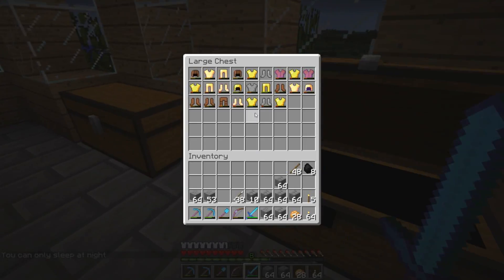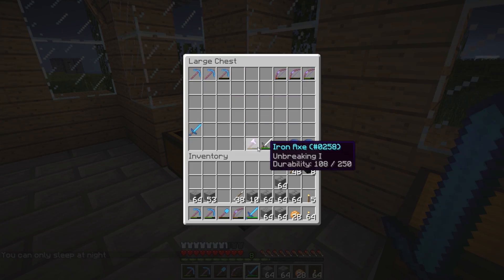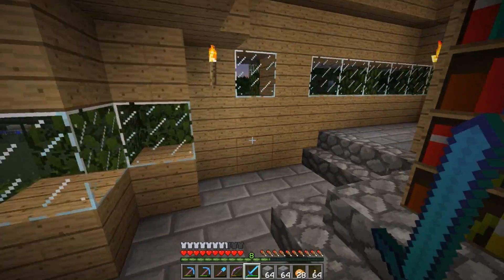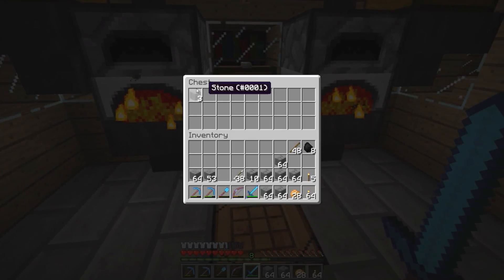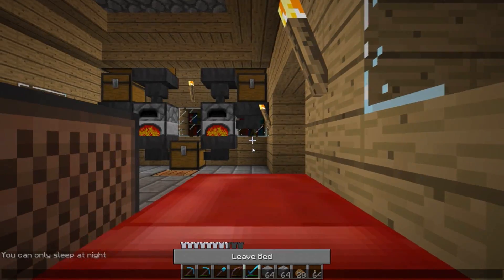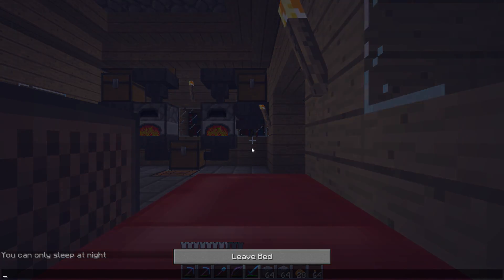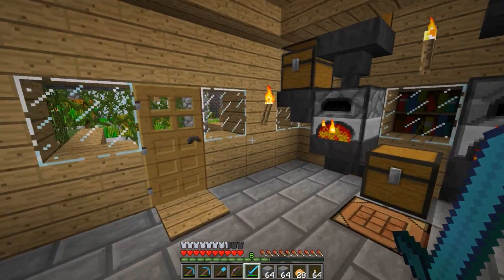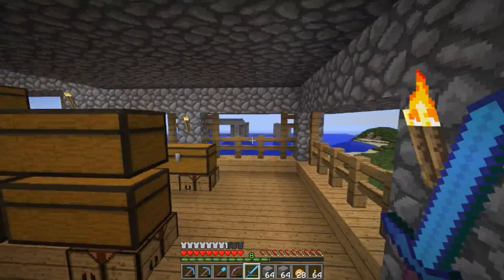We've got some decent iron armor at the moment. I want to try and get some new weapons soon - I need to get a fortune pick for all my stuff and need to get a diamond axe going. I've got enough diamonds so it shouldn't be a problem.